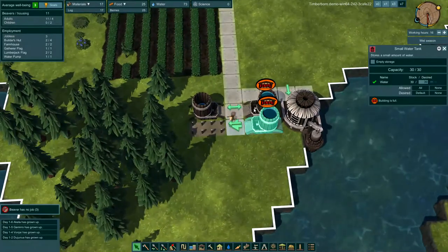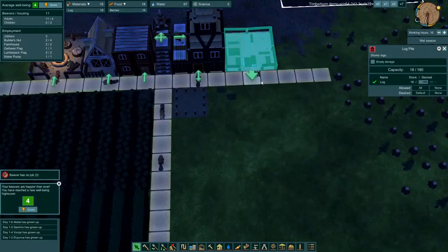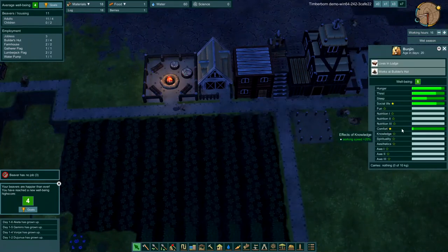Two of our water tanks are full, three are built, this one needs just two-thirds of its logs left, and we've got plenty of logs. We increased the average well-being — that came with the campfire. The campfire provides social for the beavers, and as you can see, Social Life increases our fertility by 50%.